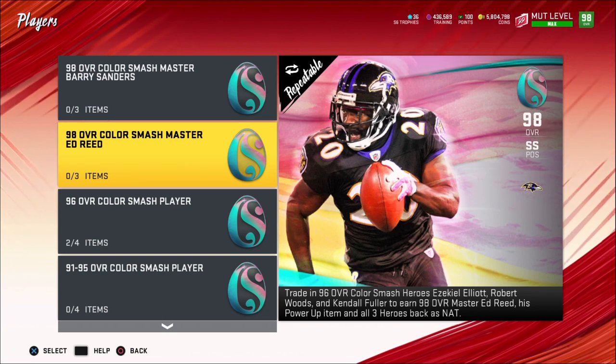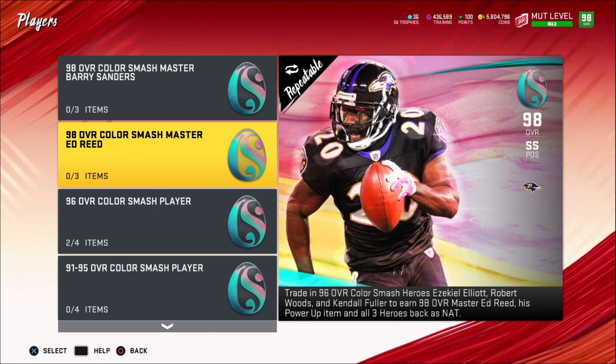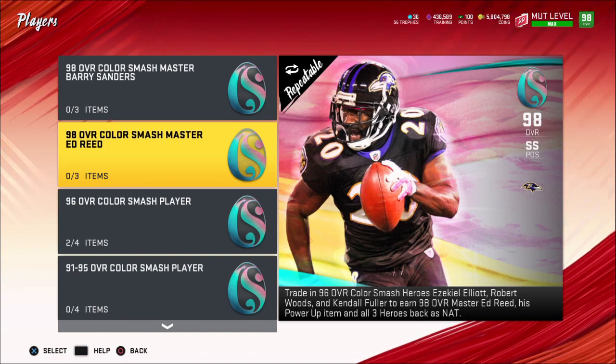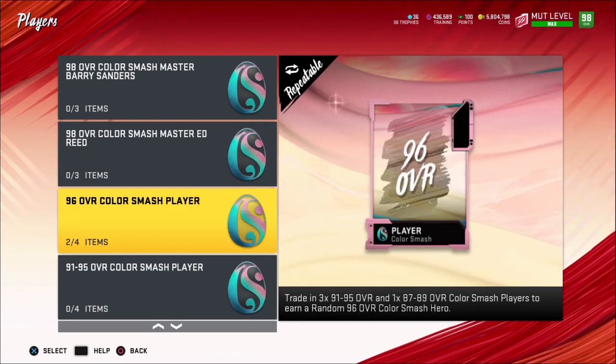You're going to need to do the trading and whatnot, because you get the Master that quick sells for 66,900 training, and the Nats are 17,450 each. So in total, for each Master that you complete, you'll be getting back 119,000 training just for completing one Master. Then you're going to quick sell everything else.